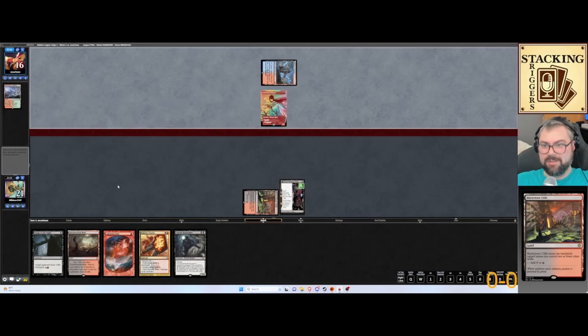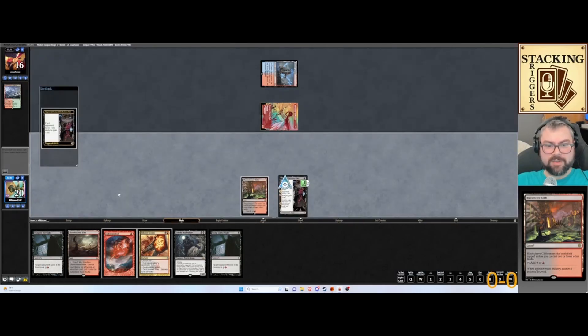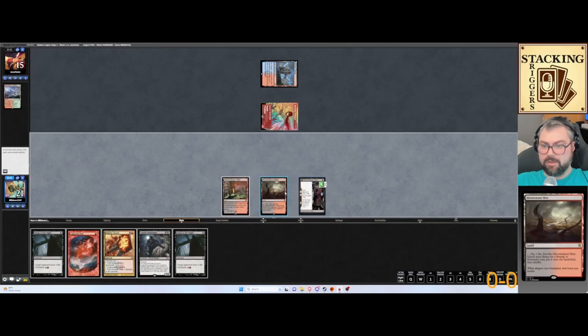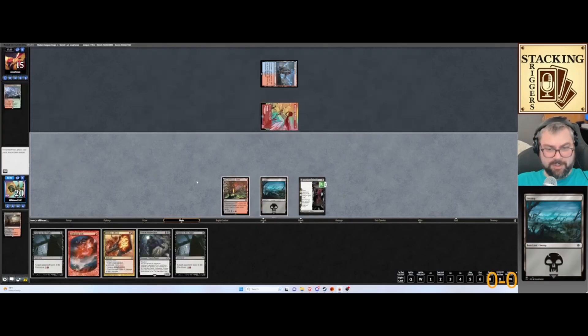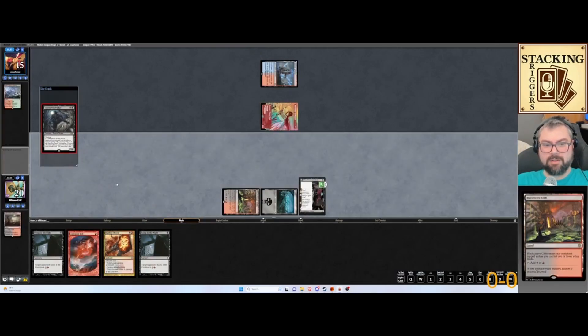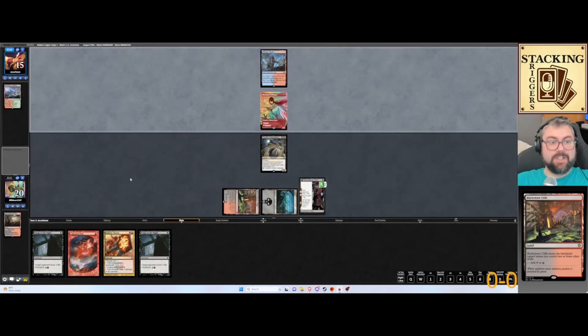He's got a Swift Spear for one. Go ahead and crack this. I kind of want to conserve life total, but let's go ahead and play the Voidwalker. He probably has a burn spell or something. But we will see — we just have to play it out.